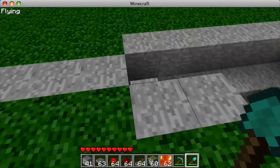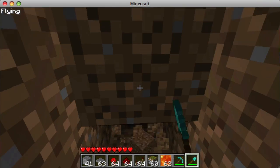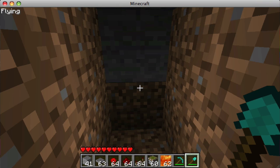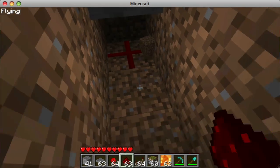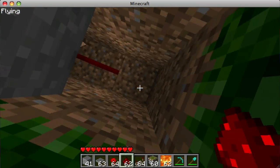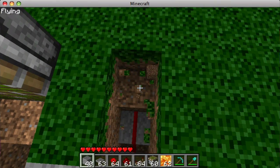Now let's find the stone pressure plate — which is right there. Dig three down. Now just take some redstone, go like that, and go all the way to the surface.